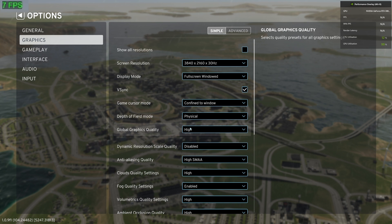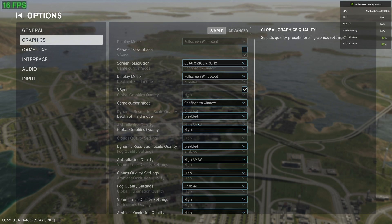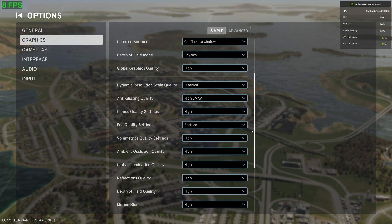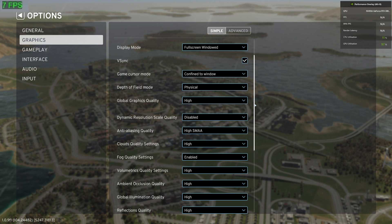If you're happy with your screen resolution, the next setting to change is depth of field. By disabling this, you can give yourself a hefty boost to your frames — at the highest settings, this can double my frame rate. We then have global graphics quality. If your PC is struggling, this can be reduced step by step until you find a noticeable difference. However, I tend to leave this at first, tweaking the highest graphics settings individually to give you the best viewing experience.